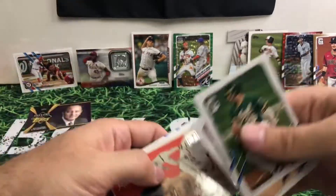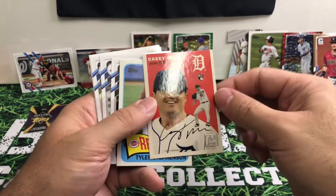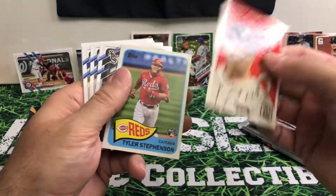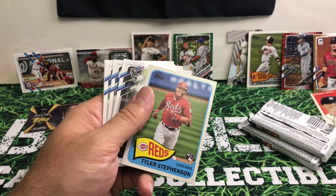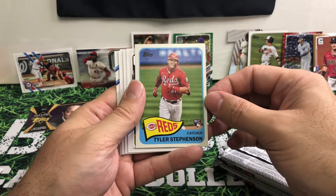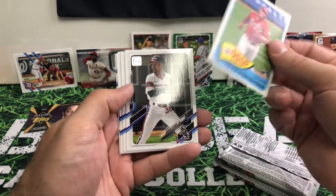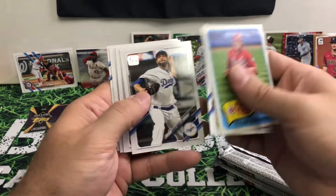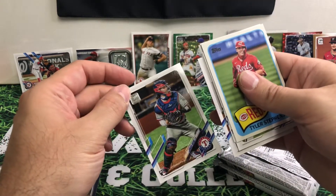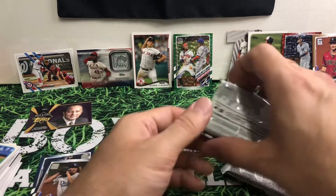There's a good looking Casey Mize rookie card. I've got Tyler Stevenson rookie. Poor Tyler Stevenson — he has had such a rough year. Such a good player and he broke his thumb or hand bone and then his collar bone. Unfortunately, that's the price people end up paying when they're a catcher in the big leagues.